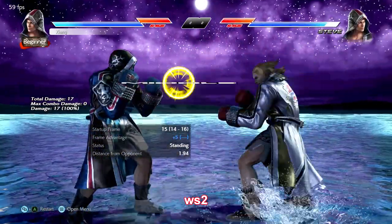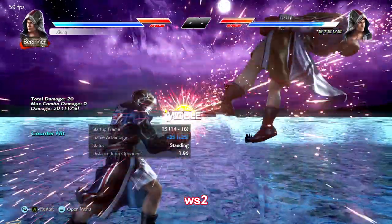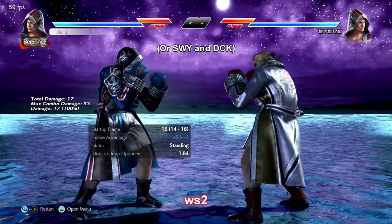While standing 2 is a quick mid safe counter hit launcher, very useful in setups. It can also transition to weave if you want.